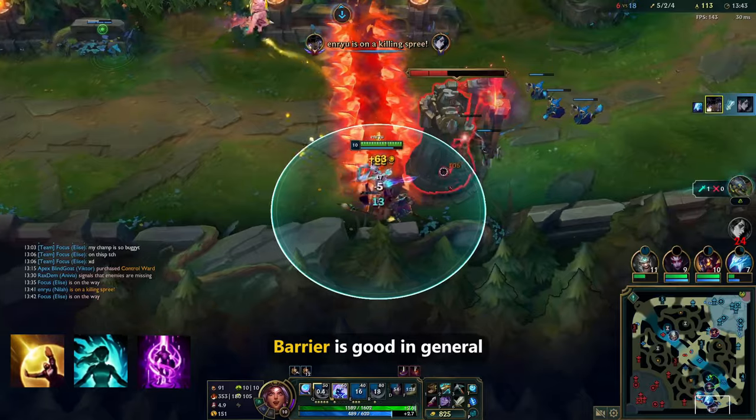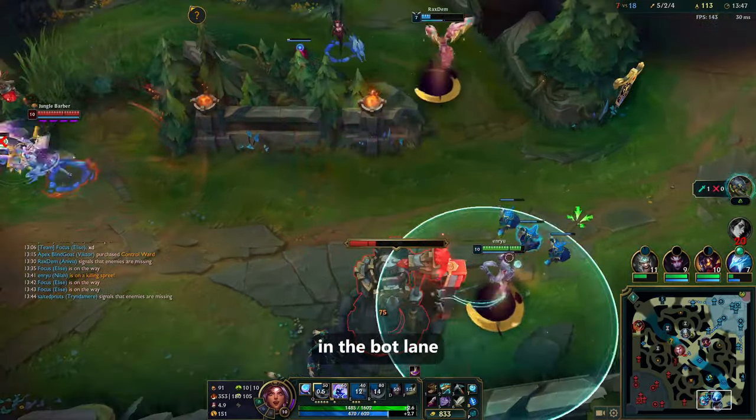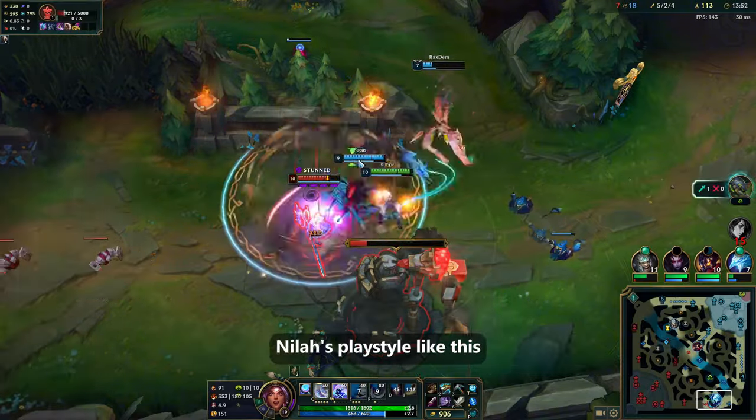Barrier is good in general, Cleanse is for CC-heavy matchups, and Teleport is for when you are playing against mages in the bot lane. That's it for builds — now let's talk about the context of why we swapped up Neela's playstyle like this.